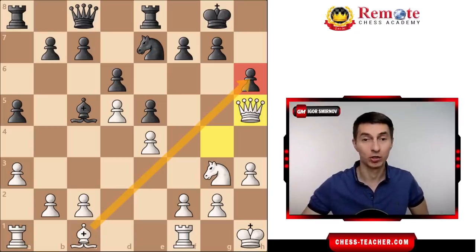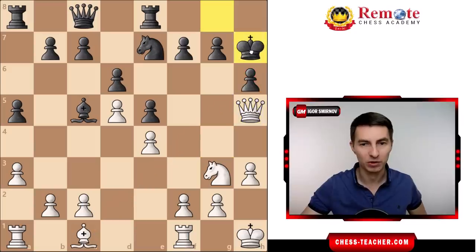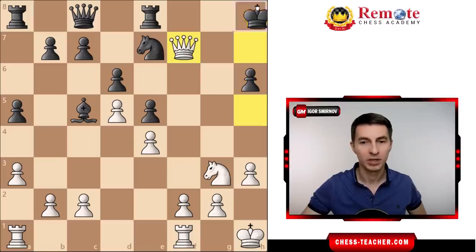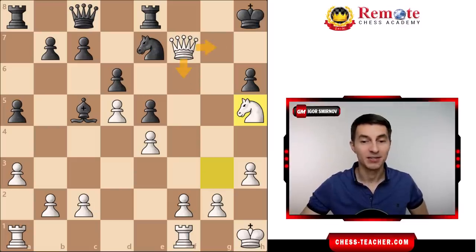Black instead played a couple more moves. He played king to h7, but that didn't stop the bishop from being sacrificed. Without the king there white would capture the h6 pawn, but with the king on h7 it defends h6 but no longer defends the other pawn, so white goes for that pawn. After king h8 and knight h5, black resigned in view of all the checkmate threats.